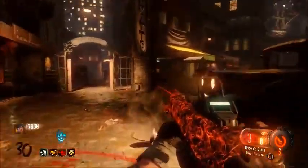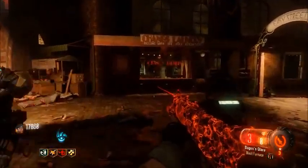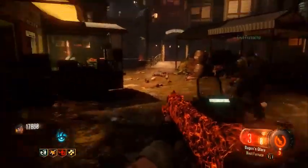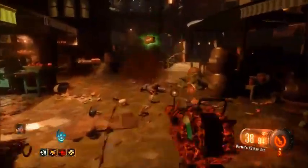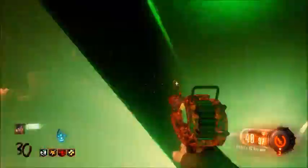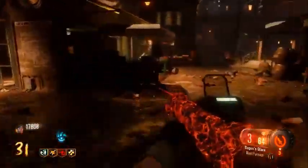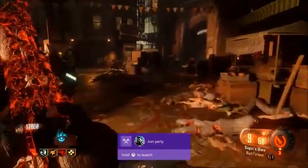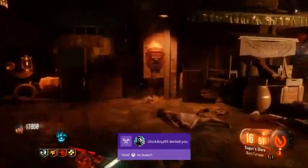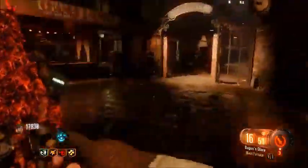The perks I'm rocking right now are: Rez, so it'll bring me back up; Double Tap, because I need more damage; Widow's Wine, so when they hit me they explode in webs; and Juggernog of course. I do not have the Apothicon Servant — the super gun for this map — because I was rocking Mule Kick and I had it as a third weapon, so I lost it. I do have my swords and all that stuff from my setup video.